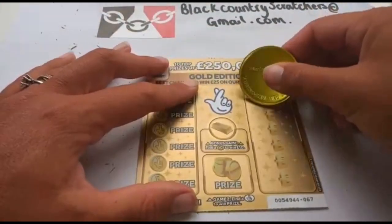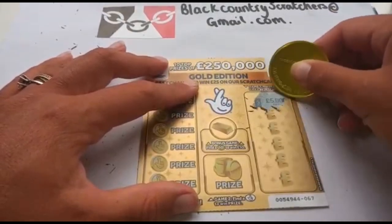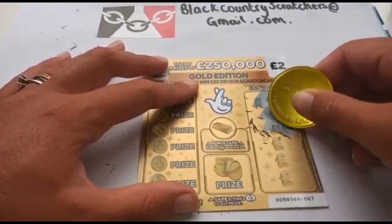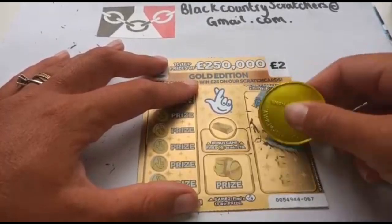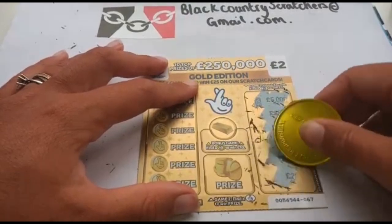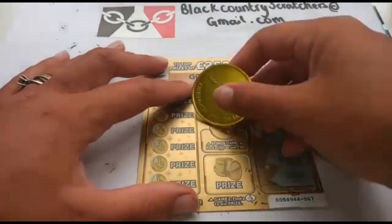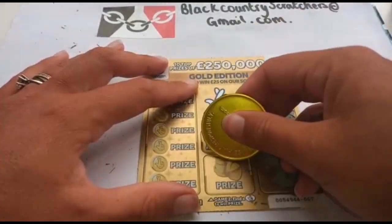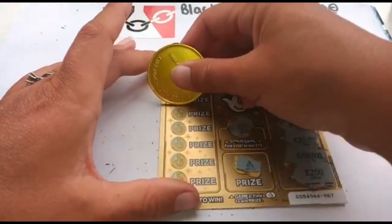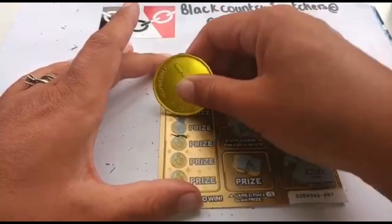Let's do the three prizes over here first — we've got 5,000, 25, 5,000, 25, 250. Come on, give us a win. No 200, no good. Ten, seventeen — fingers crossed. No good on the Gold Edition again.